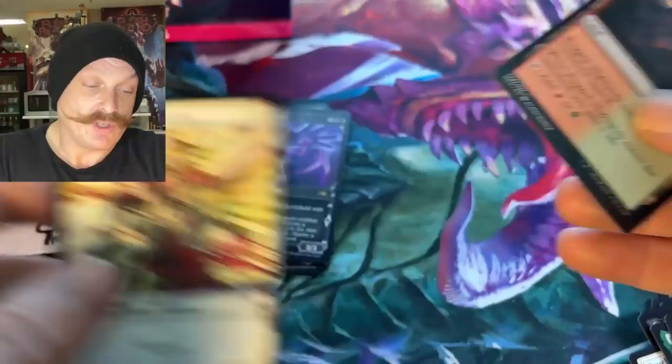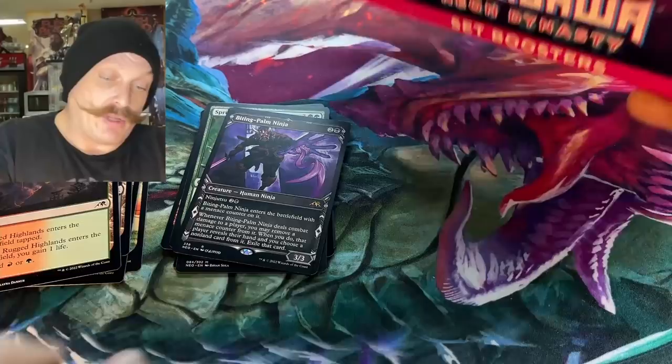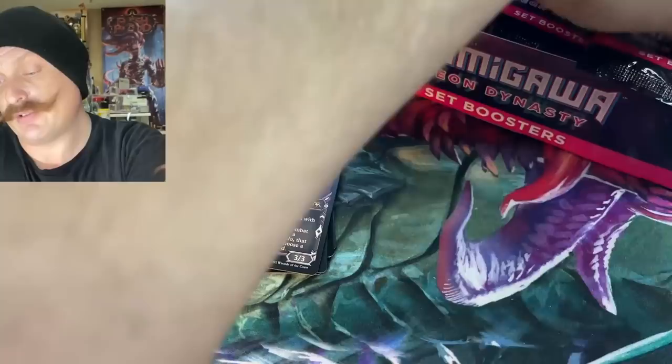Rugged Highlands. In that kit we only got one of the Yukio lands. All right, set booster box time. That was an okay pre-release kit — I probably would have played it. Oh yeah, you gotta play in black-blue.